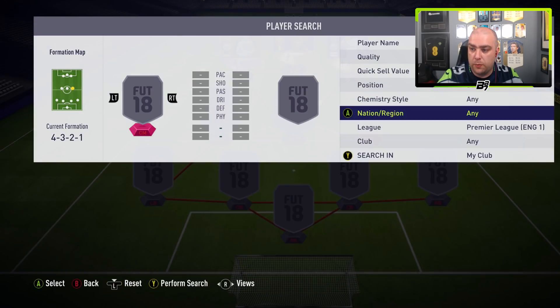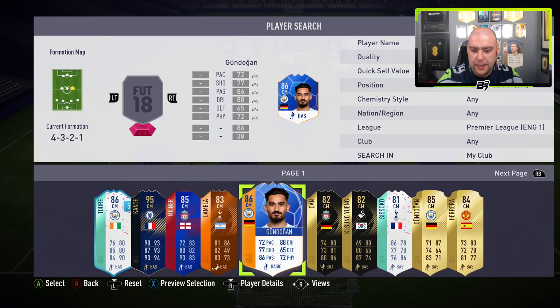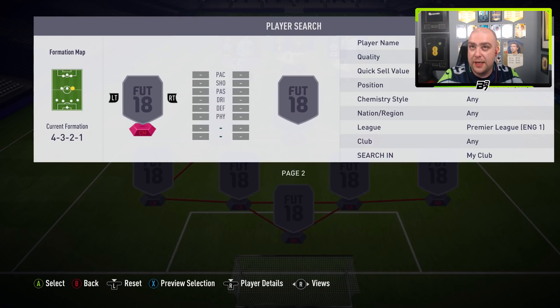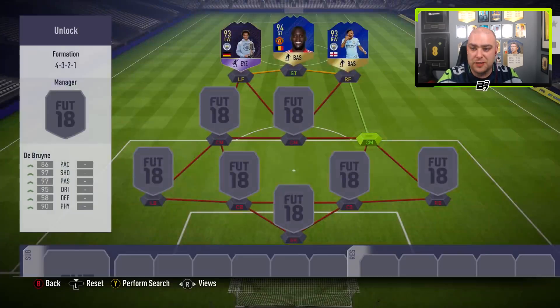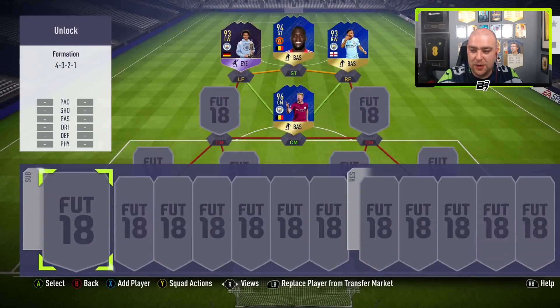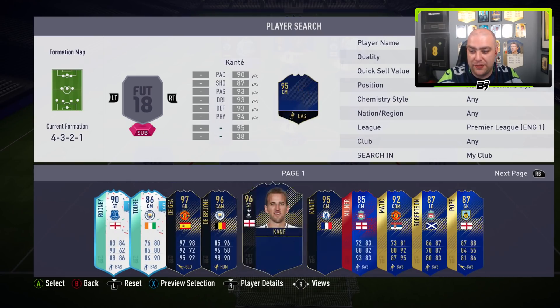And one of them we got is a special card - none other than Team of the Season Kevin De Bruyne. So we get to bring him into the team and build around him. I'm trying to remember what other BPL players I packed the other day. Let's take a look in the club and see who we were lucky enough to pack.